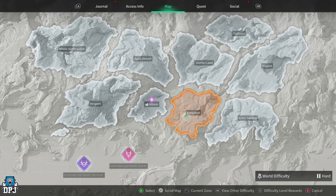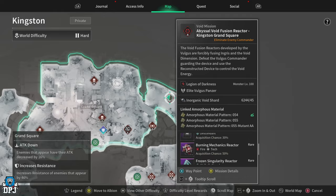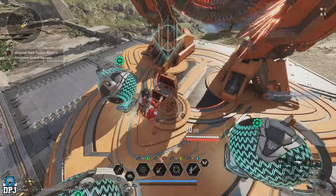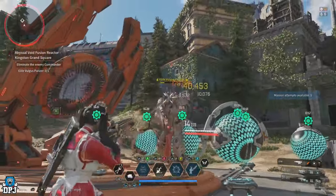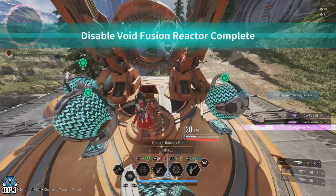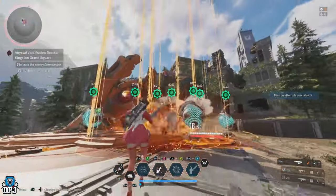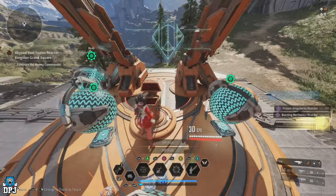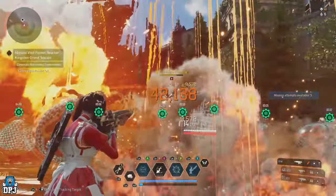In my opinion, the best one to run purely for gold is within Kingston's Grand Square area. It has a chance of dropping the Matrix Recomputation module among other things, and it's the easiest and quickest to run especially using weapons only. The material you get is the low carbon activator 2, a very important material. It consists of a single elite enemy — a little tankier — but I was running it in around eight seconds flat, getting around 15,000 gold per run.